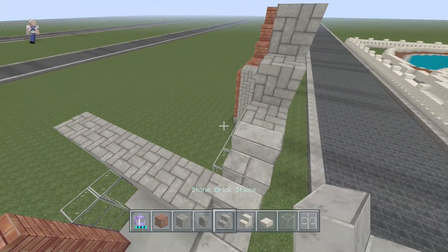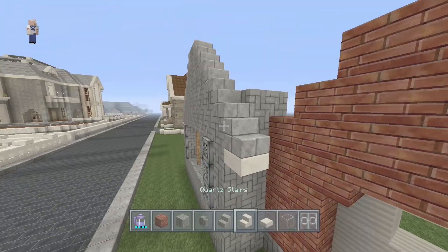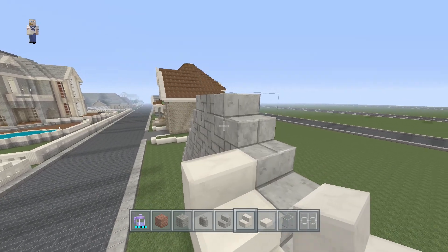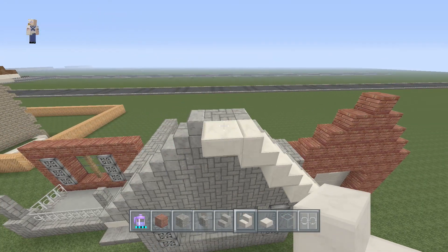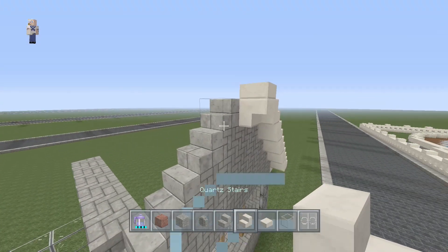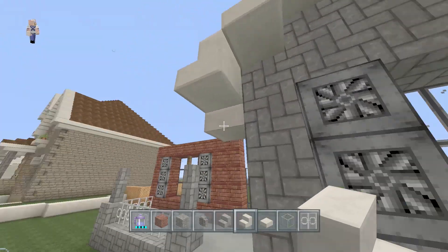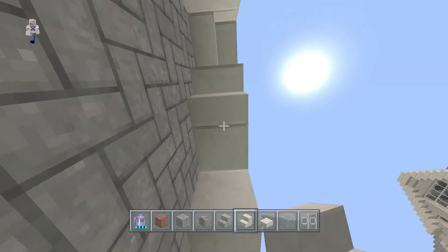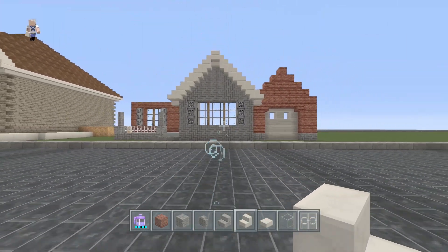Take your stone brick stairs and add everything here. Your quartz stairs will be your overhang stair — when you get to the middle block, have an upside-down stair with a slab on top of it, then continue back down. We should be looking something like this, with upside-down stairs underneath facing up.